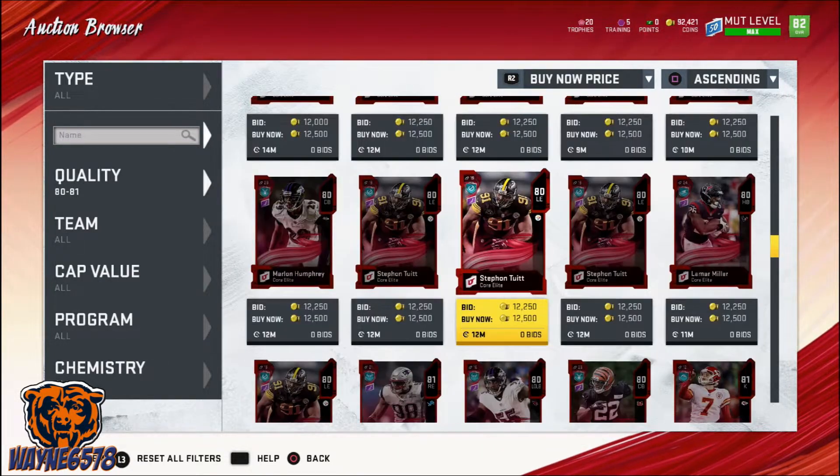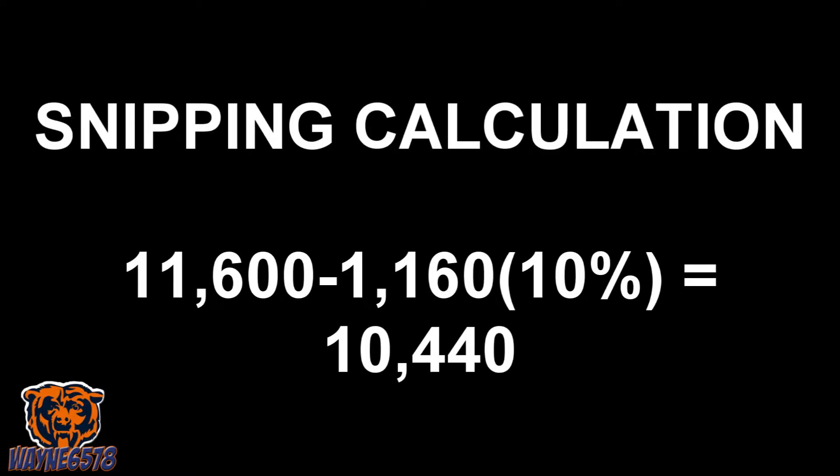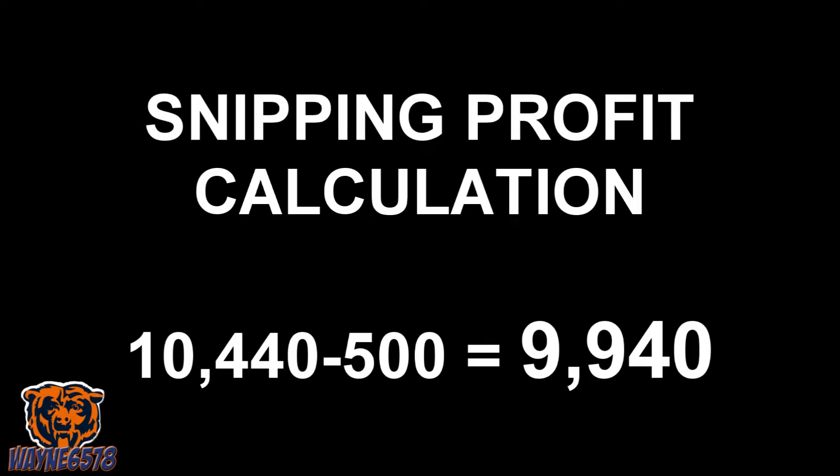Now that we have our prices, we can calculate our target snipe prices. If we have a price of 11,600 coins, which we will be posting up on the auction house, we first take EA's cut off of the coin total. Next, we subtract how much coin profit after EA's cut we want. So for a card going around 11,600 coins, we take 10% off, which will be about 10,440. We say we want to aim for about a 500 coin or more profit, so we subtract 500 coins from the result, and that gives us a snipe total of 9,940 coins.